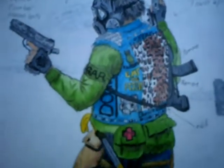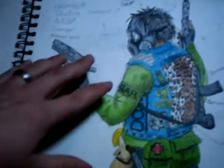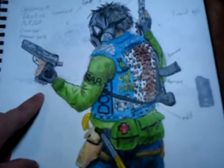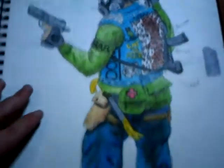Just random stuff. This is cool — this is a character I drew. He's actually my avatar in the game. The development team let me send this in, and that's what my character looks like, literally, in the game.